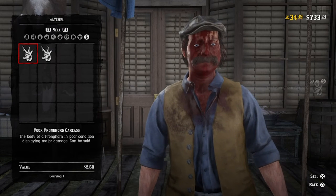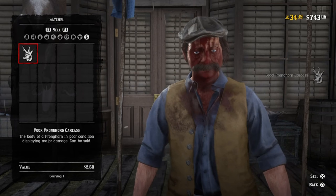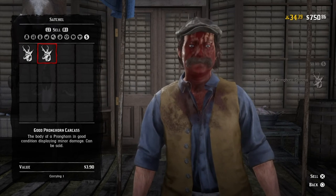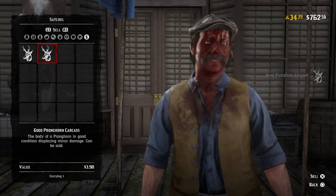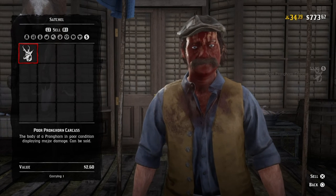To recap: get the carcass, get somewhat near the butcher in town, shoot it once — the perfect carcass notification should pop up, then another one pops into your inventory. Go over to the butcher and continue to sell it. One thing that also helps is clicking L1 and R1, which seems to make it go faster. Sometimes selling the good carcass takes a couple of seconds. And definitely do not sell the poor carcass, or else it will all disappear.